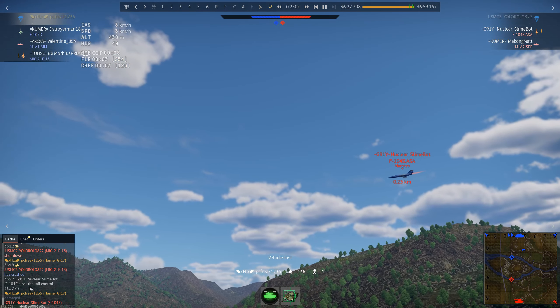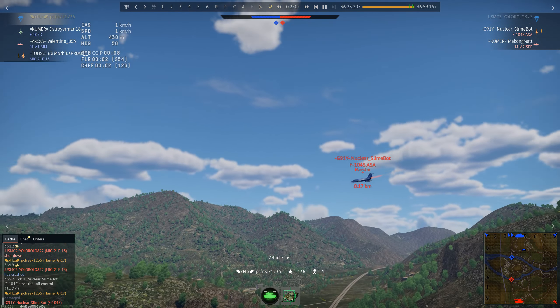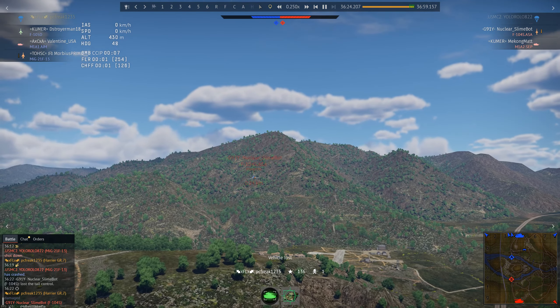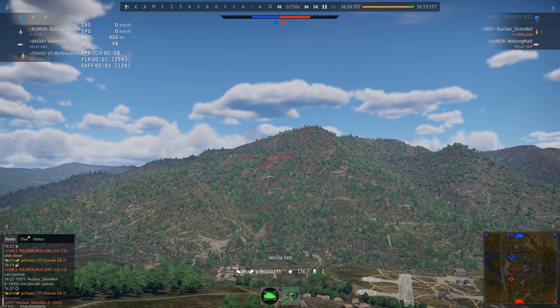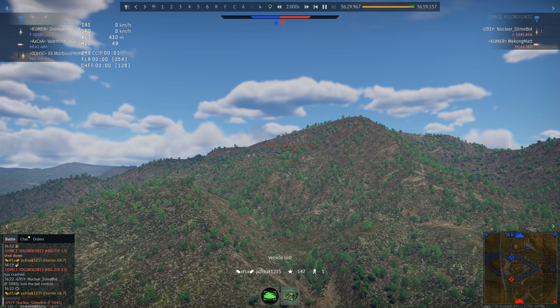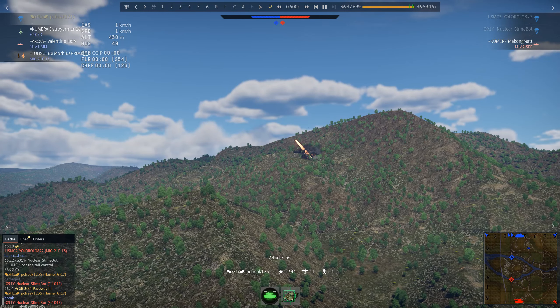Took his tail control, as you might see down here. And as his luck might have it, in front of him is Giant Hill, so there's no real way for him out of that. He goes ahead and crashes into the hill.